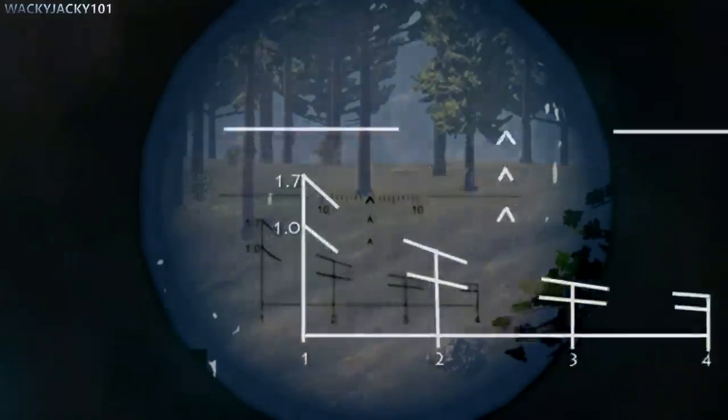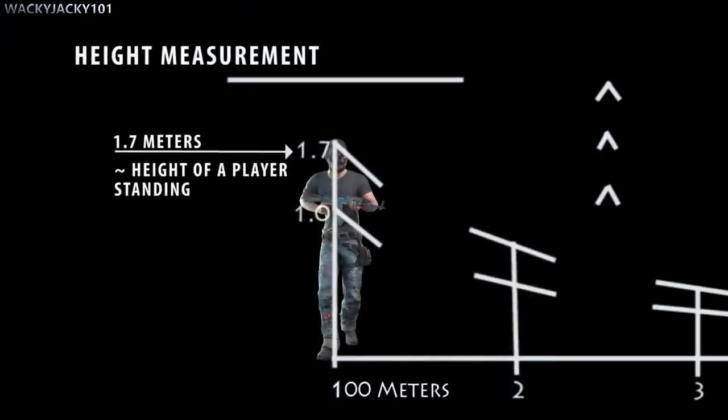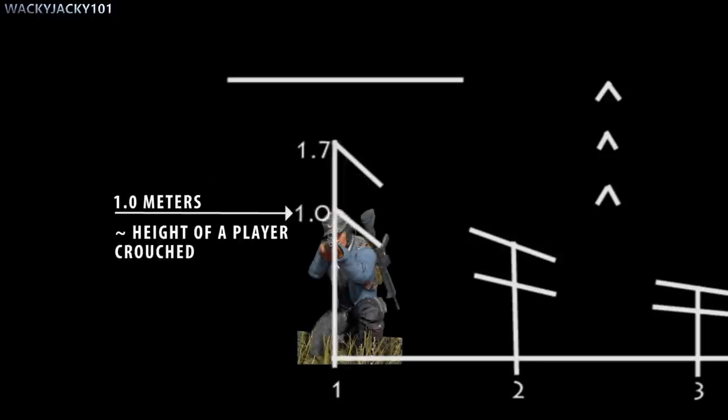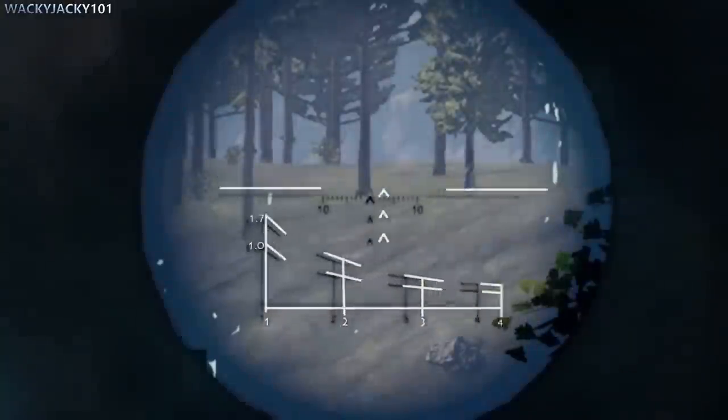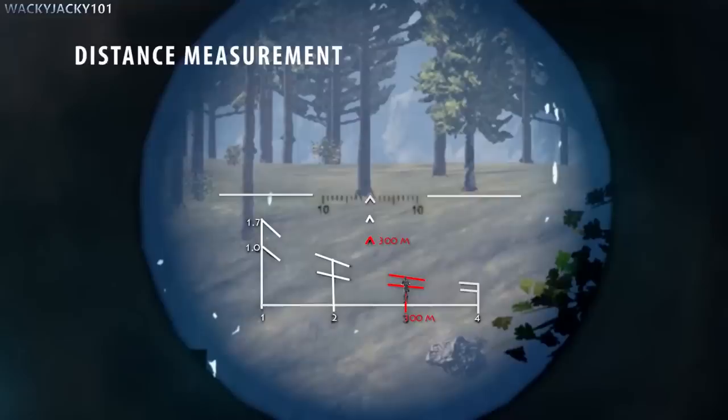A player standing 100 meters away will fit right here as 1.7 meters is approximately the height of a standing player, and a player in crouch position will approximately fit at the 1.0 mark. We use these measurements to determine how far away the target is, and you can also use other objects for distance measurement if you know their approximate height.